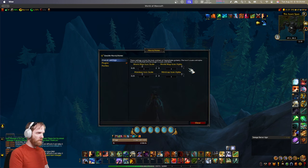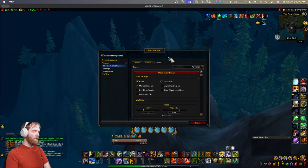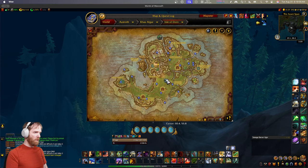Do slash HandyNotes, then Plugins, then The War Within, and under Zones you'll find the options. Right now it's showing rares, treasures, and miscellaneous. Maybe you don't want treasures - maybe you only care about rare spawns and nothing else. Turn everything else off and now it's just rare spawns. You can mouse over them to see how much rep they give - that one gives 150 to the Council of Dornigal. Not all of them are known yet since they're still getting data, but this will help you kill rares right off the bat.